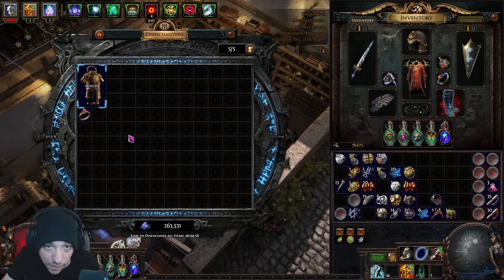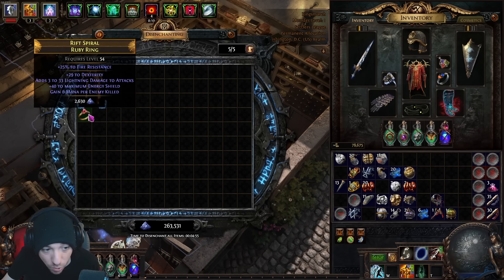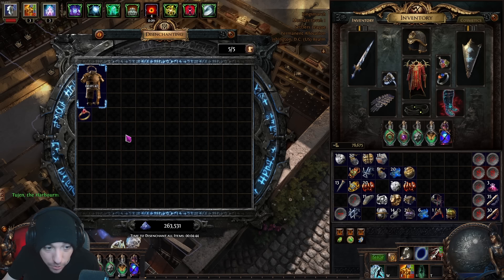Once everything is full, quickly glance at the dust values. You don't have to check every item, but if any show around 9,000 or higher, check that item — it probably rolled a lot of tier 1 or tier 2 mods. For example, a pair of boots with a 14,000 dust disenchant value turned out to have five T1 mods and a T2, worth potentially 10–15 divines. Use the dust value as a quick price-check so you don't accidentally disenchant valuable gear.